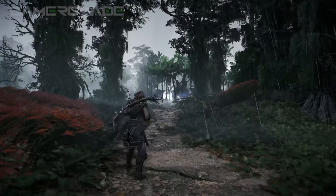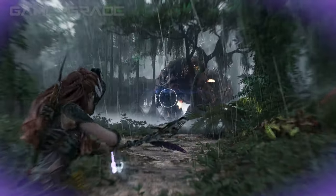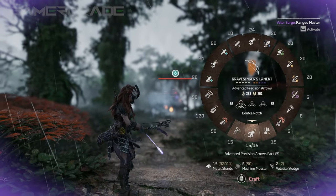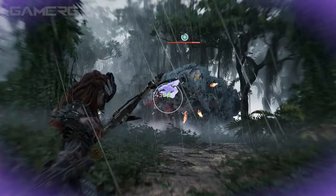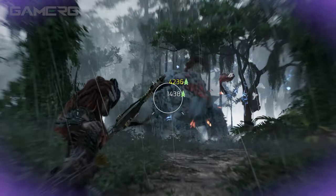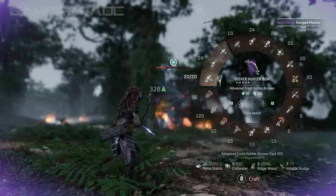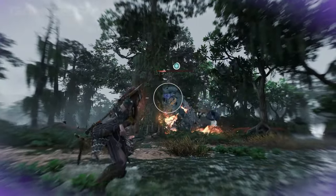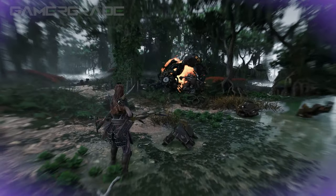Inflicting enough frost damage build-up to reach the elemental limit will briefly stagger a machine and apply the brittle state. The brittle state increases all impact, explosive and melee damage by 50–100% for 25 seconds. The damage multiplier varies depending on the damage type being dealt and where the machine is hit. Armour plates are also nullified by the brittle state, rendering them ineffective. Shooting components and weak points will still deal bonus damage in addition to the brittle multiplier, making frost one of the most effective elements in the game for maximising damage output. When the brittle state is inflicted upon Aloy by enemies, she will take an additional 20% damage over a 20 second duration.